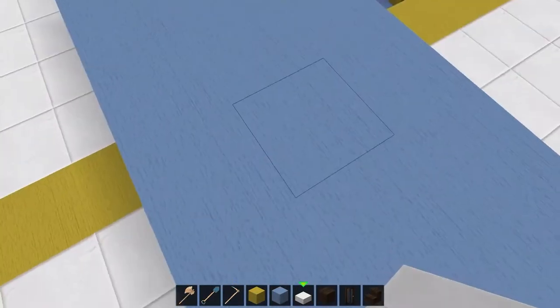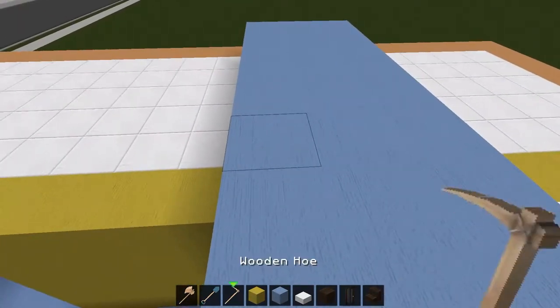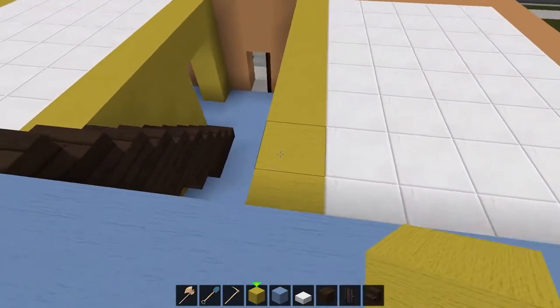Today for episode two, we are going to be working on getting the basic structure of the second floor, and probably the roof as well, just to get all of that stuff done. Now in the last episode I kind of started working on the carpet here, just to get the general gist of everything. Let's start doing the walls like we did last time.